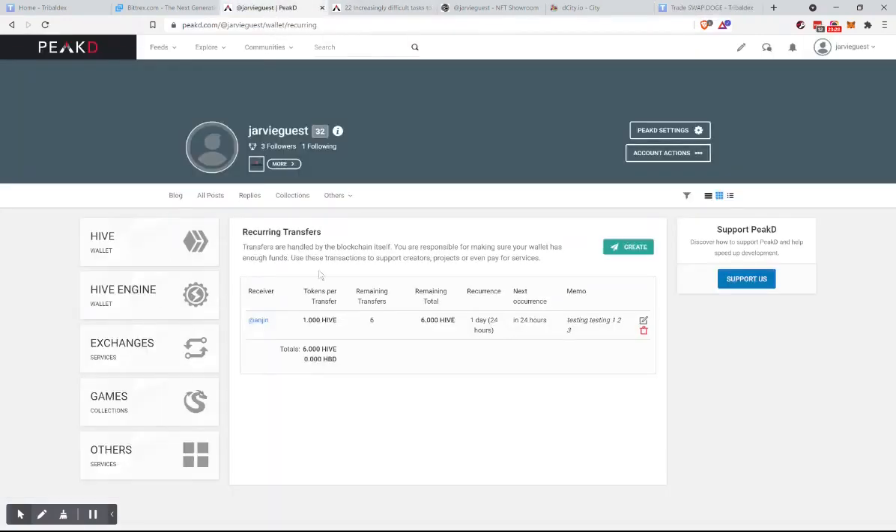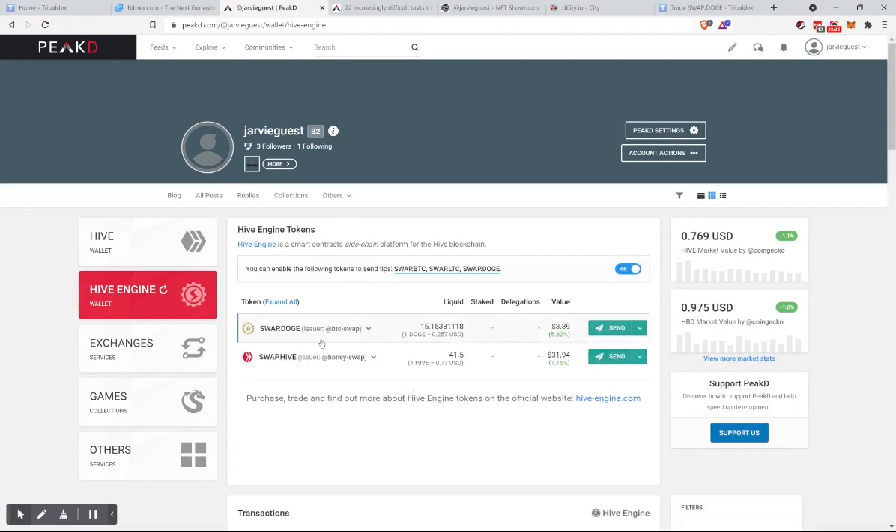PeakD also has a wallet for Hive Engine. So let's go over there — it's going to load everything. And Swap.Doge is already there: 15.1381118. There you go. So we've got Swap.Hive and Swap.Doge.